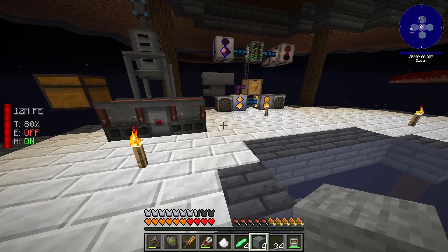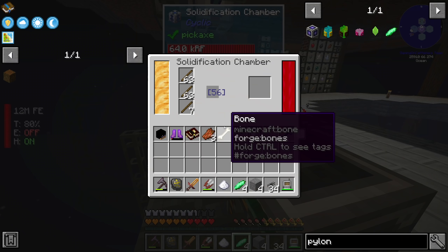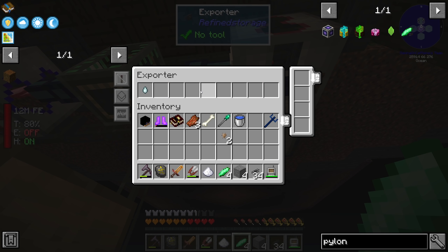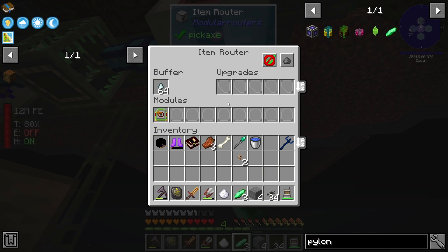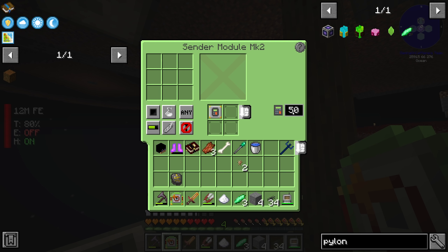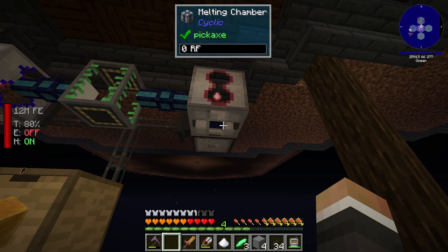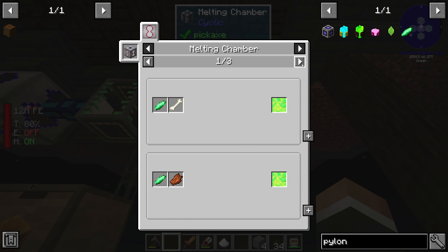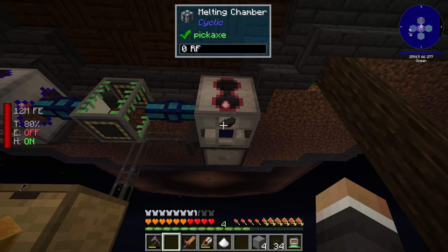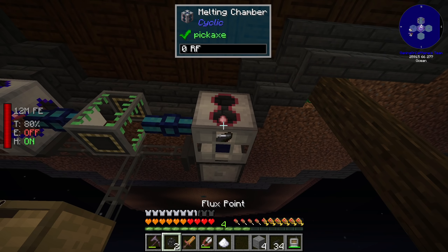We'll tear down that tree soon. Essentially what we have is an exporter over here exporting sugar directly into the solidification chamber, and another exporter exporting gas tears into this item router. We're using the regulator augment currently set to 50, so it shouldn't put any more than 50 gas tears in this melting chamber at a time. The problem we're currently running into is that the modular router is sending the gas tears to the left-hand slot and we need them in the right-hand slot, because looking at the recipe they have to be in the right slot in order for this to work.